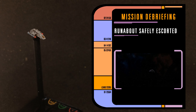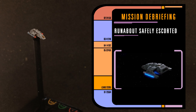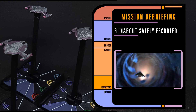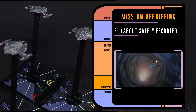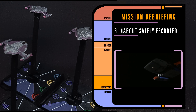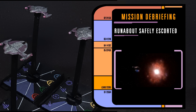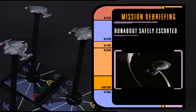Starfleet wins as the runabout approaches the wormhole and will be back at Deep Space Nine in no time. The Dominion had some terrible luck with the reinforcements — both ships entered the battle too far away to have any impact, which in turn let Starfleet focus fire on single attack ships. One big advantage to winning this game is that it means the Dominion cannot earn enough influence to end the campaign early.